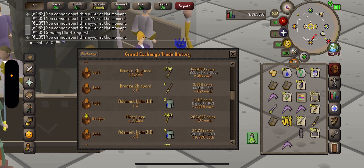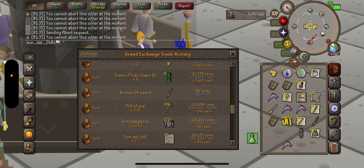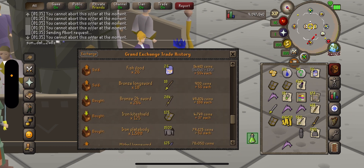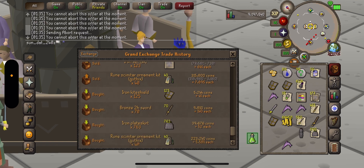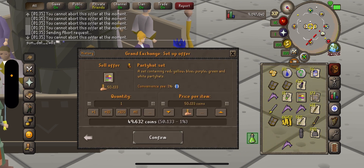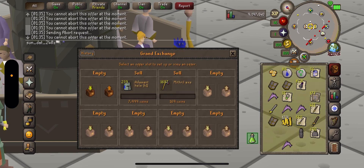These long swords are 650 each. Sometimes I'll just dump the swords. I've been buying a lot of swords and axes, fish food, mithril long swords. I got gothic ornament kits for this rune scimitar — buying for 5K, some for 7.5K. There's lots of stuff you can flip. This one sold for 55K — I bought it for 50K. Easy 5K flip, I wish I would buy more.